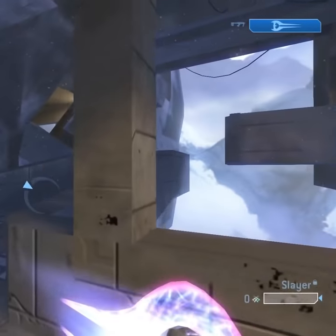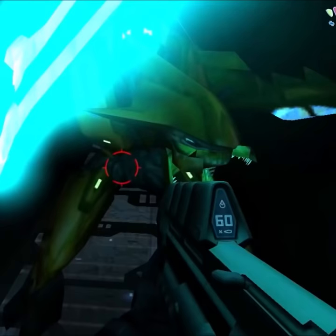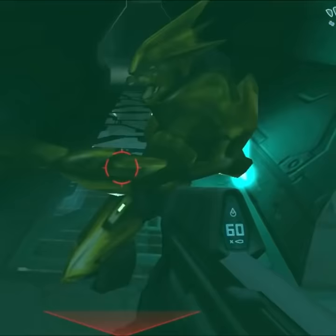Halo's energy sword is easily the most recognizable weapon from Halo, and throughout the years it has seen many changes. In Halo Combat Evolved, the player couldn't actually wield the energy sword; however, you could still encounter invisible elites and elite zealots brandishing the sword.